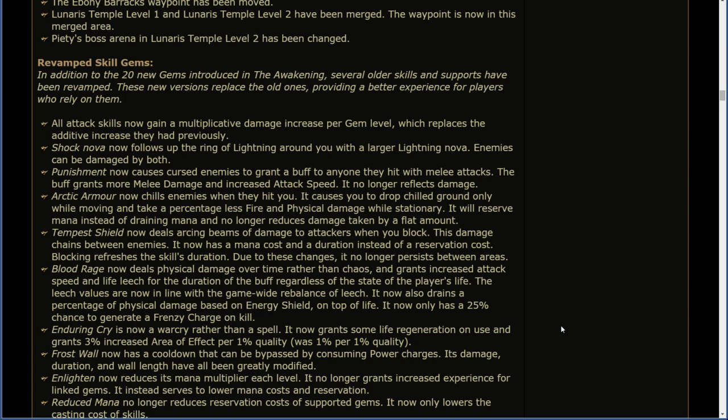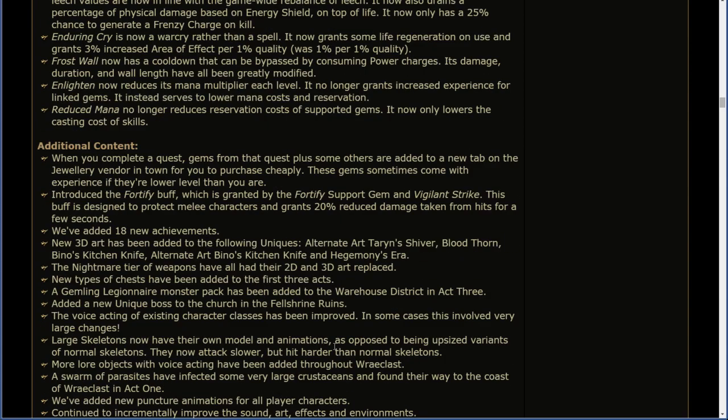Frost Wall now has a cooldown that can be bypassed by consuming power charges. Its damage, duration, and wall length have been greatly modified. Enlighten now reduces its mana multiplier each level. It no longer grants increased experience for linked gems; it instead serves to lower mana costs and reservations. Reduced Mana no longer reduces reservation costs of supported gems — it now only lowers the casting cost of skills. When you complete a quest, gems from that quest plus some others are added to a new tab on the jewelry vendor in town for you to purchase cheaply. These gems sometimes come with experience if they're lower level than you are.